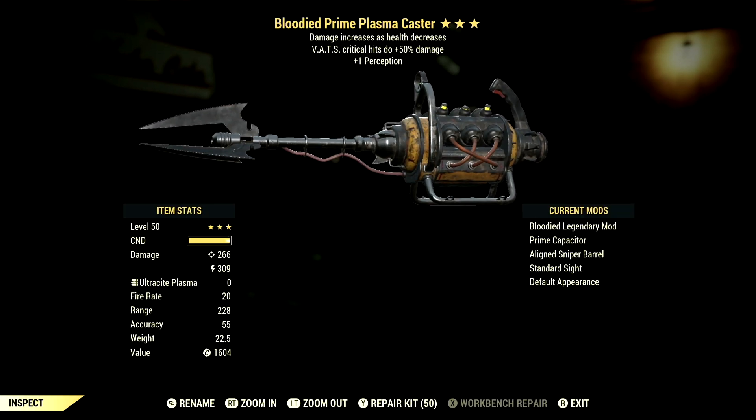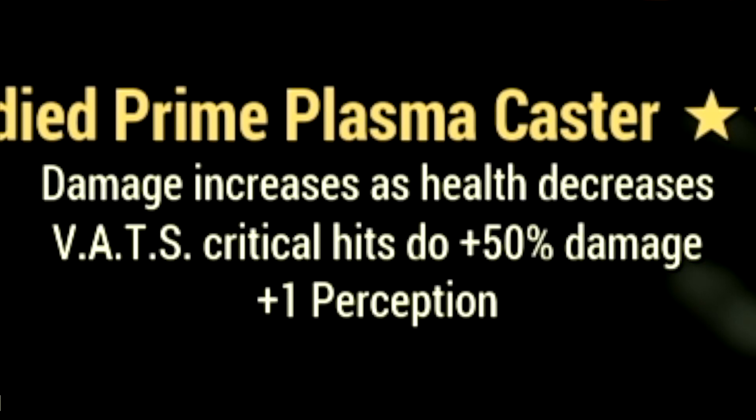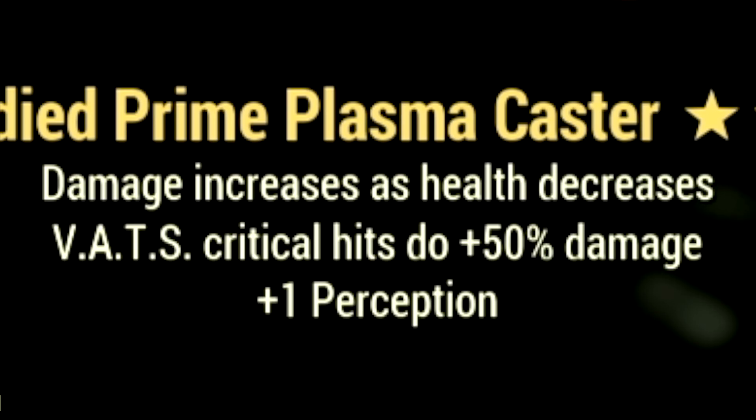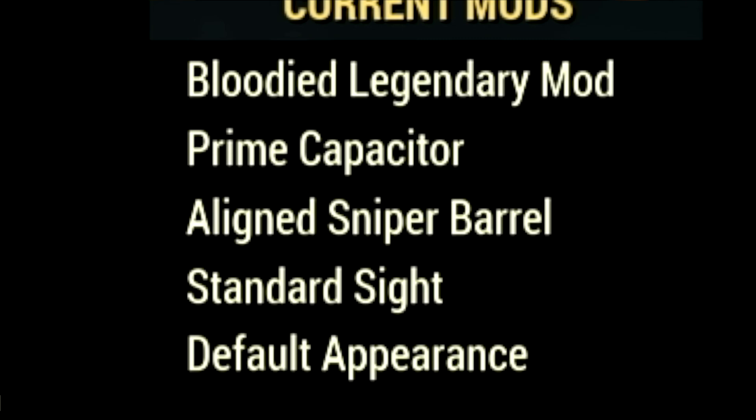Starting off with the weapon, this is our 3-star legendary Plasma Caster that we're using for the video. The main legendary effect is the Bloodied effect, which means damage increases as your health decreases. It also has VATS critical hits doing plus 50% damage, and a plus 1 to Perception. This Plasma Caster is absolutely god tier. The mods we're using are the prime capacitor, aligned sniper barrel, and standard sight.